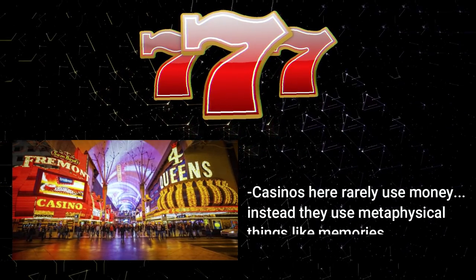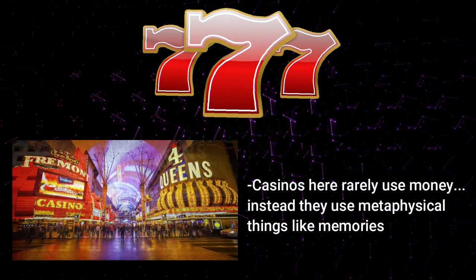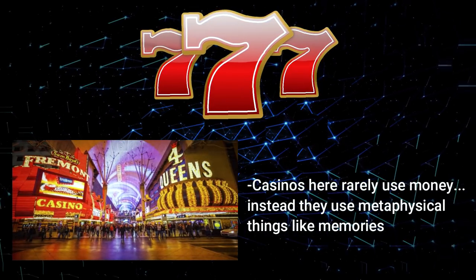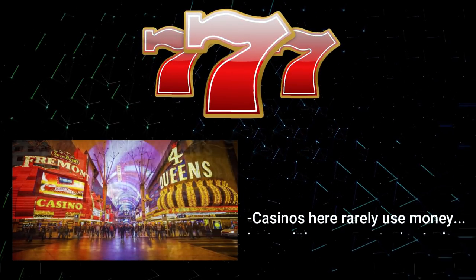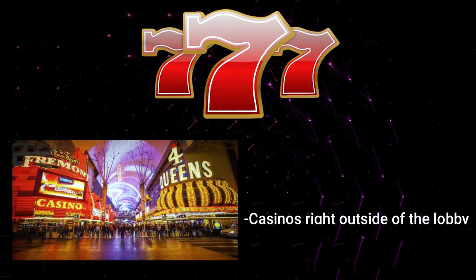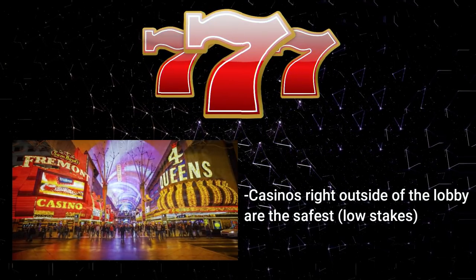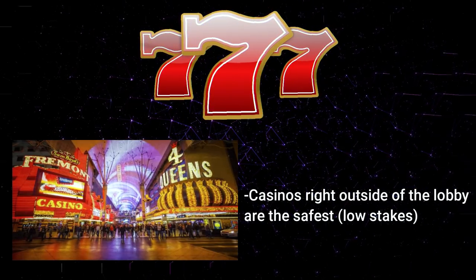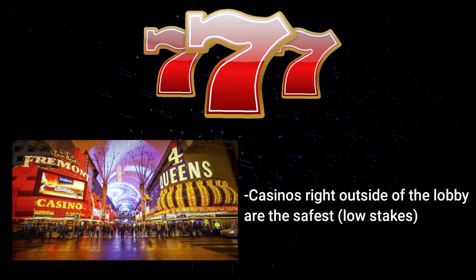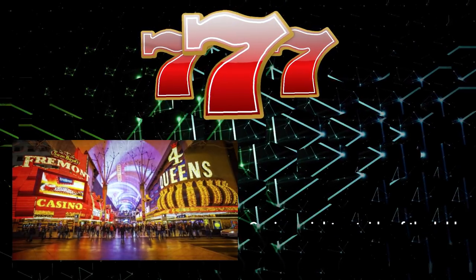This disappearing can happen even if there are people inside the buildings, and no one knows where they disappear to — so it's pretty safe to say, don't go into buildings that aren't permanent. The casinos here rarely use money to gamble. Instead, they use metaphysical things like precious memories, lives, body parts, or entity bodies. The casinos right outside the lobby area are considered the safest ones to visit because the bets here are made with food, water, and other basic materials — not your life.